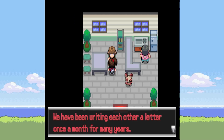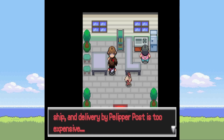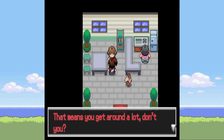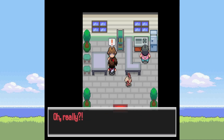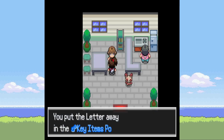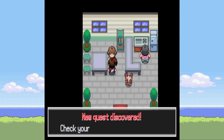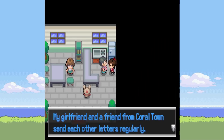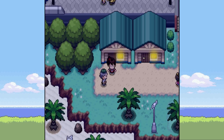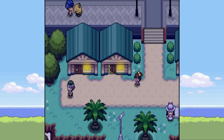'I have a pen pal in Coral Town — we've been writing letters once a month for many years. Unfortunately someone missed the mail ship and Pelipper Post is too expensive. You're a trainer right — you get around a lot, would you give this letter to my pen pal in Coral Town? She lives right next to the Pokemon Center. You're the greatest, thank you!' So now we're a letter delivery service as well. I've noticed it's very laggy in this town, and I'm assuming it's because it's a big town with a lot going on.